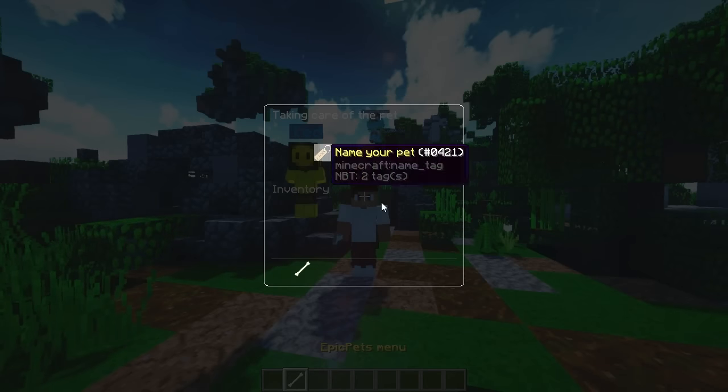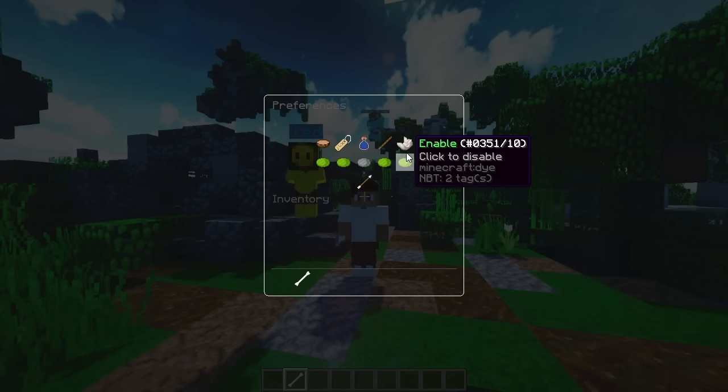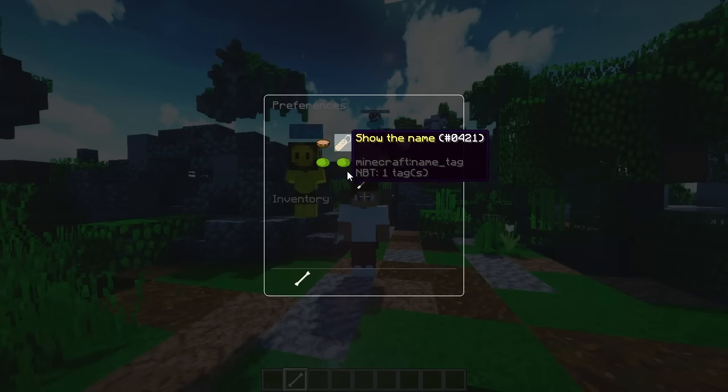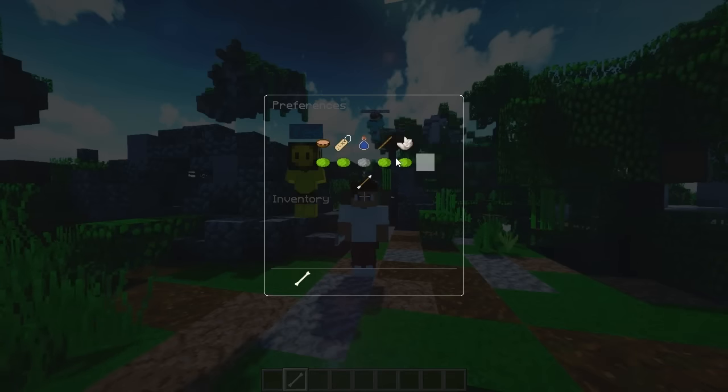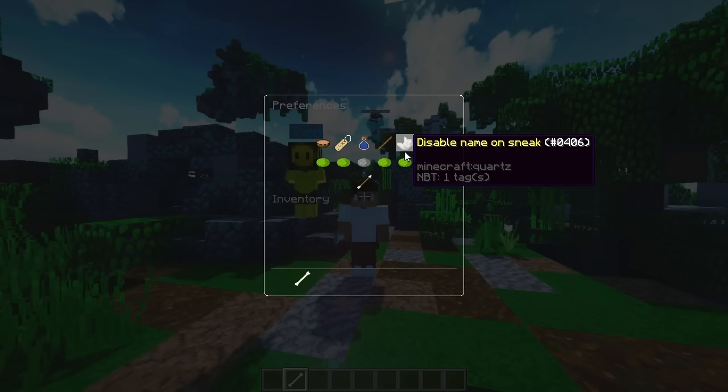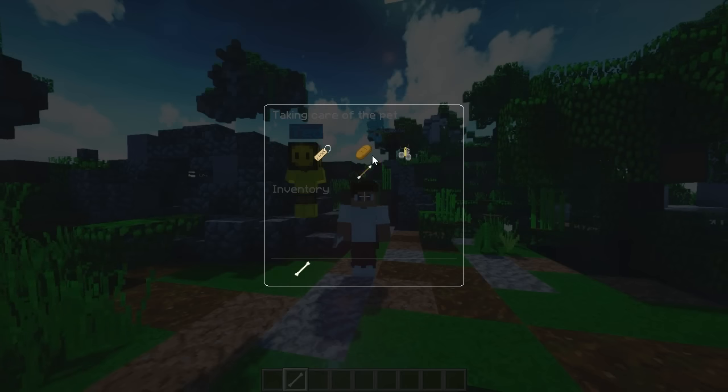You can even make your pet larger by changing the settings. Going into the book again and going to preferences, you can make them bigger, show the name, and show the armor stand. I'm not going to click any of these because they do technically reset the pet — I'd recommend the developer changes that. There's also a sneak option in here.